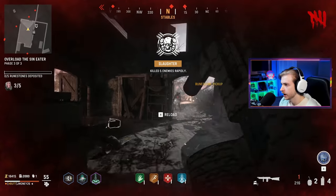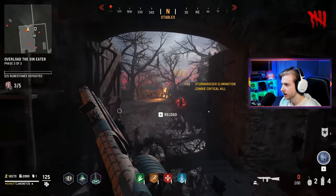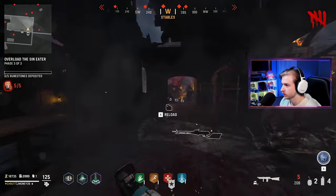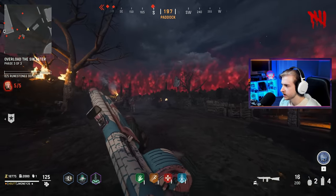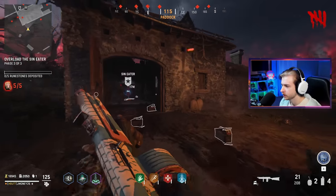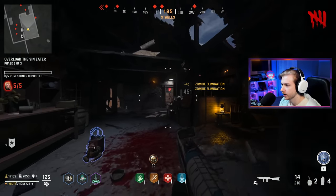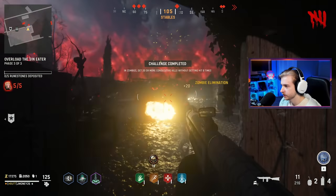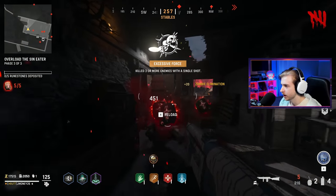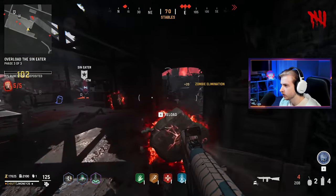I hear a boom shrieker. I'll put the runes in, move the sin eater one spot over, get some more boom shriekers to spawn. Another MGK — let me get that backpack. The Ammo Gremlin only helps stowed weapons. Maybe I can't even put it away — you can't bring fists out in this, that's stupid. So even if I just wanted to run around and have it auto reload for me I can't unless I have a second gun. We're at 400 eliminations, need 3,600 more — so ridiculous.